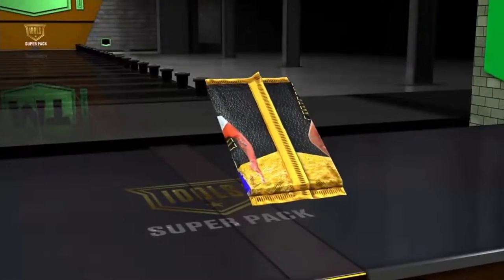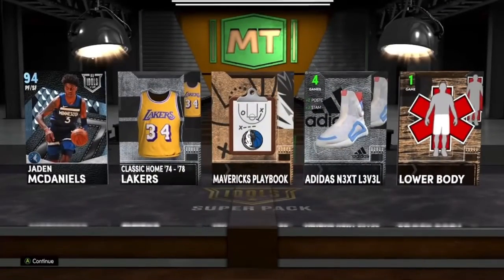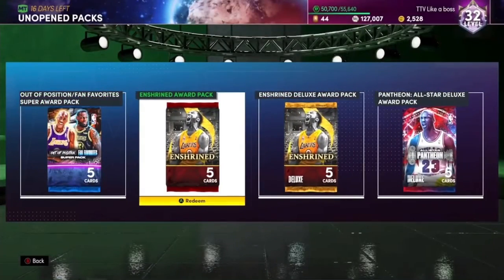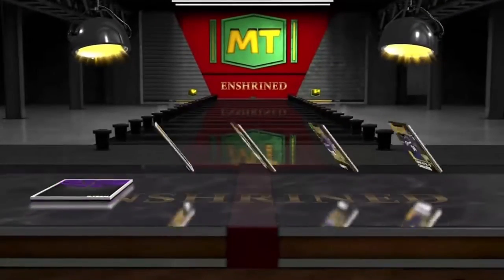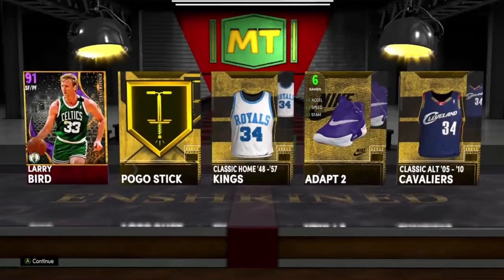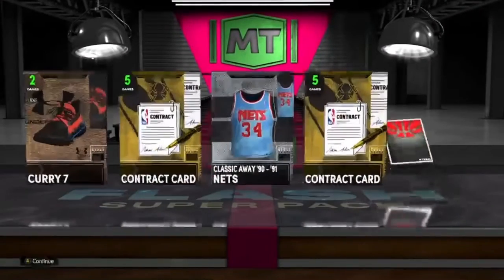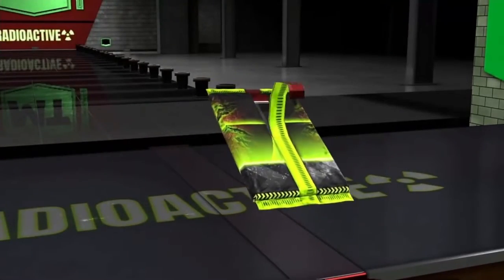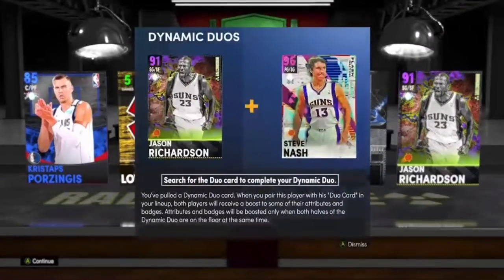Opening the Idol Super Pack: we get a Diamond Jaden McDaniels. Next the Enshrined pack — anything good? No: Amethyst Larry Bird. The Flash Super Pack gives us nothing good — Markelle Fultz. The Radioactive Deluxe pack: Amethyst — nope, Jason Richardson. That's terrible.